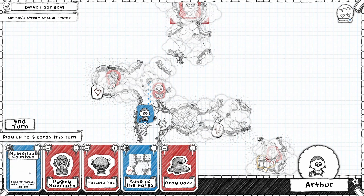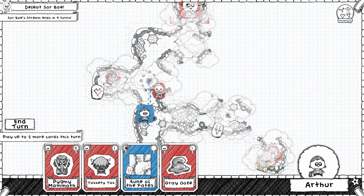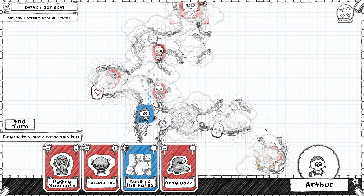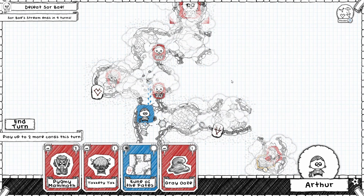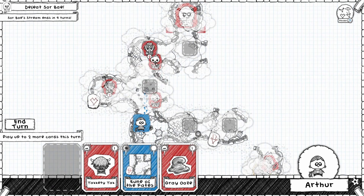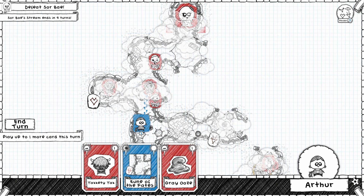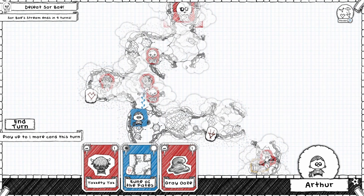I can put the mysterious fountain corner piece in. Nothing fits here — that doesn't fit there, it would fit here but I don't need it to. Let's go with the pygmy mammoth, because the mammoth isn't a wandering mob, and I know he's just going to be drawn to the fountains each time.